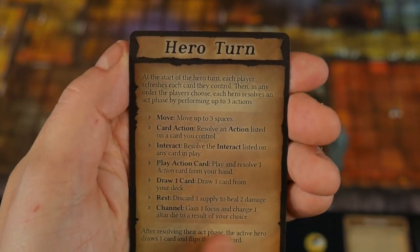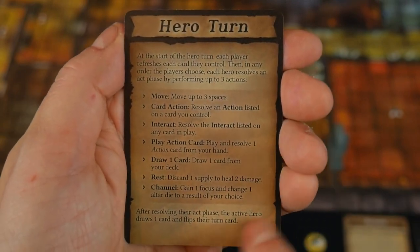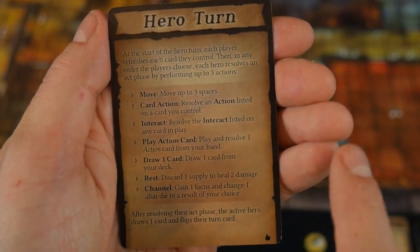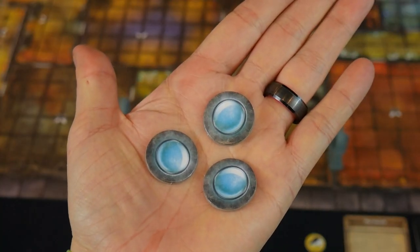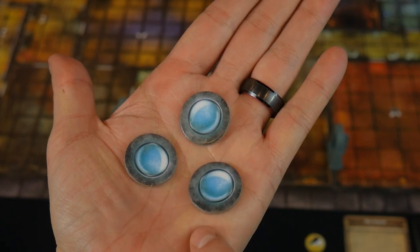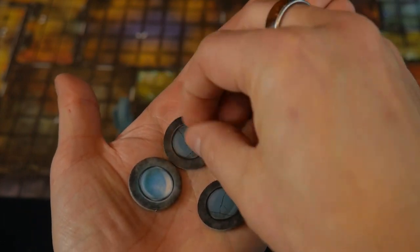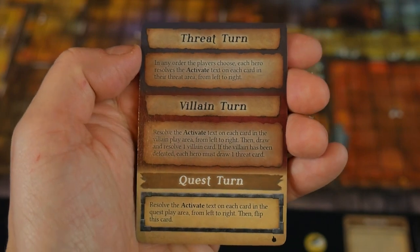Channeling lets you change one altar die to a result of your choice. So if you really want a diamond symbol for armor tokens, you take the channel ability, get a focus to use on tests, and change an altar die to your chosen result. When taking actions, track them by flipping your action tokens to the darkened side. Once all three are done, flip your turn card over to indicate you're done.